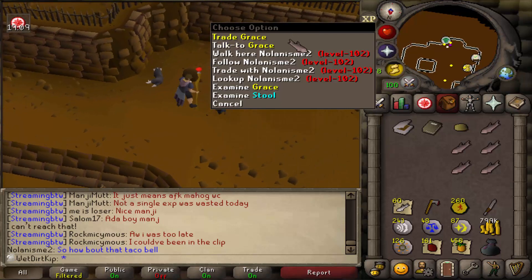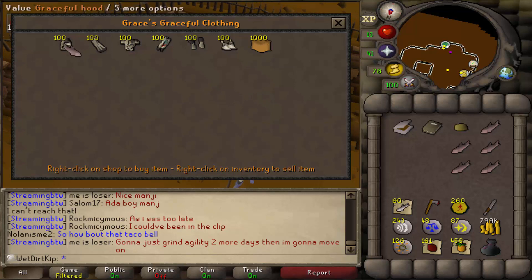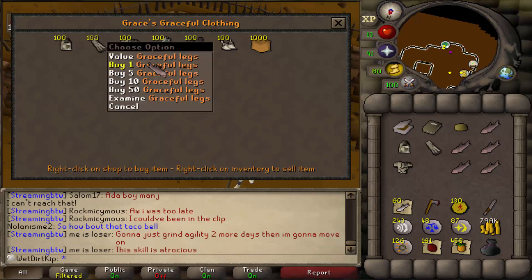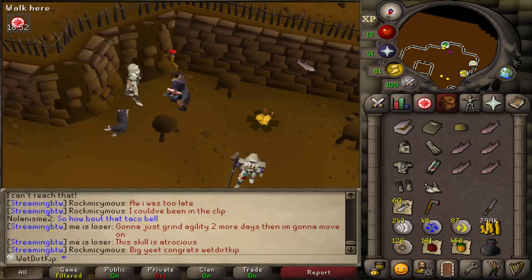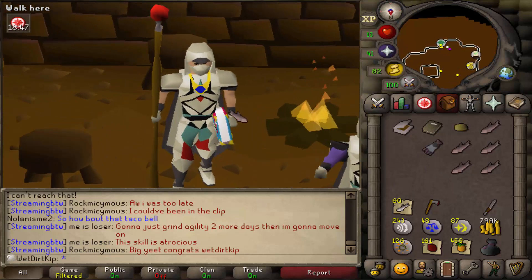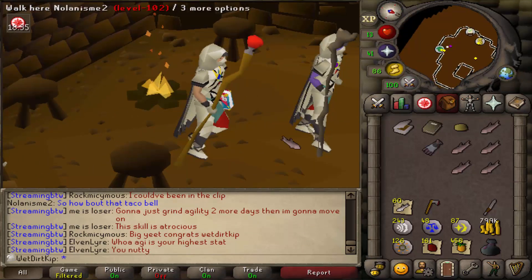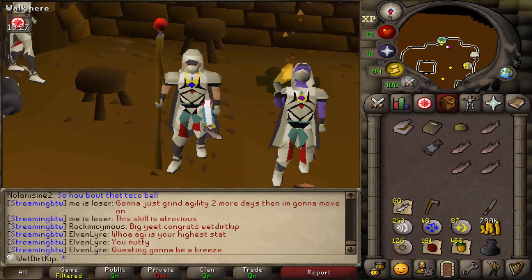Here we go. We're at Grace to buy our Graceful with our Marks of Grace. I'm going to try to not mess this up and get one of each piece — not accidentally buy five or buy Amylase or something. That would suck having to go back. There we go — full Graceful is done just like that. It's freaking sick, and we can store this in the house too now that we have the thing built.